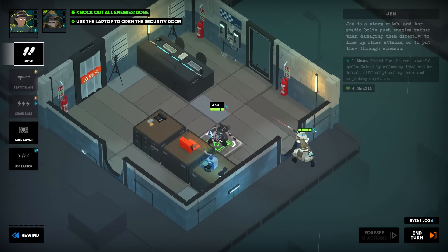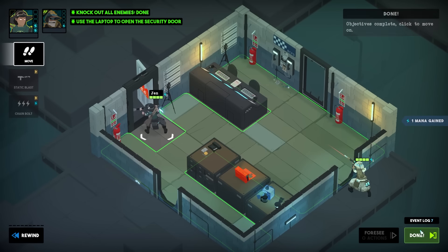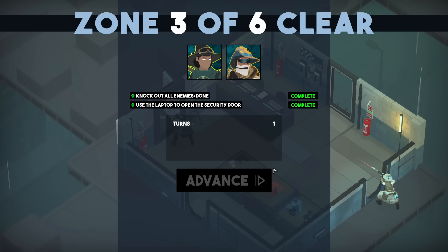Then we'll switch over to Jen — Jen's gonna do this — and voila, out the window! Now I'm noticing a theme here: it's all about seeing if we can knock the enemy out the windows. In games like this before, oftentimes it's like get two of them in the same spot, throw a grenade and go boom — two birds, one hand.